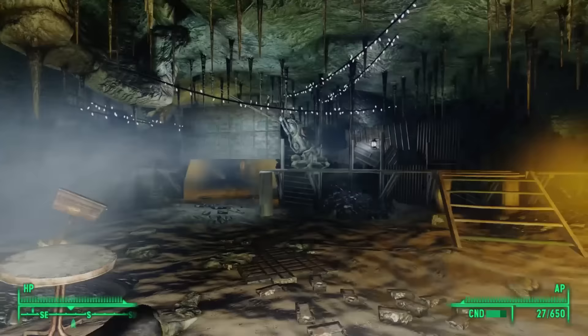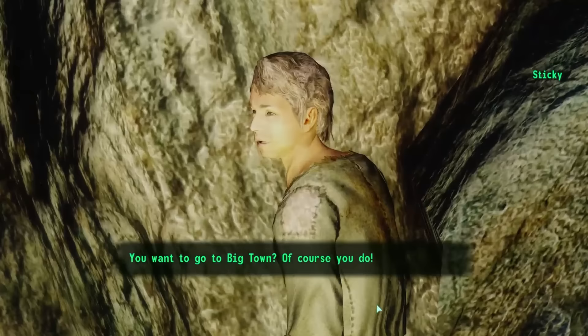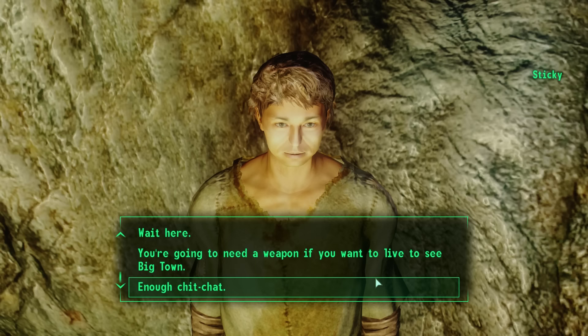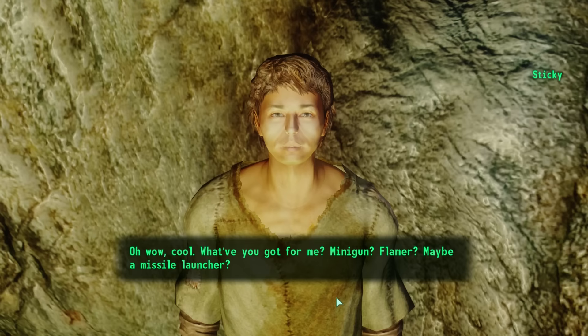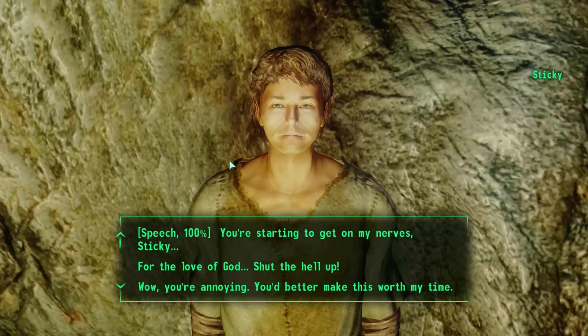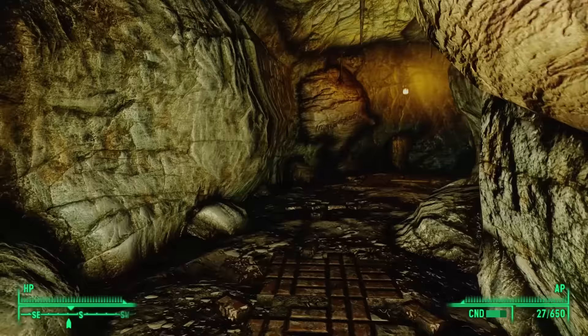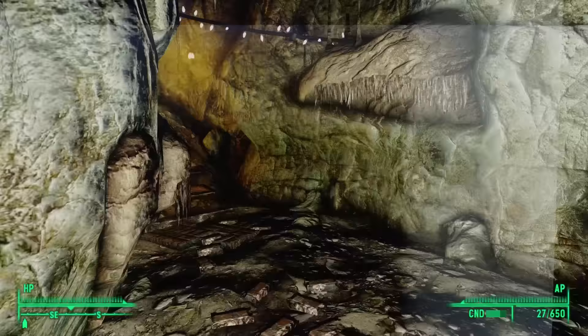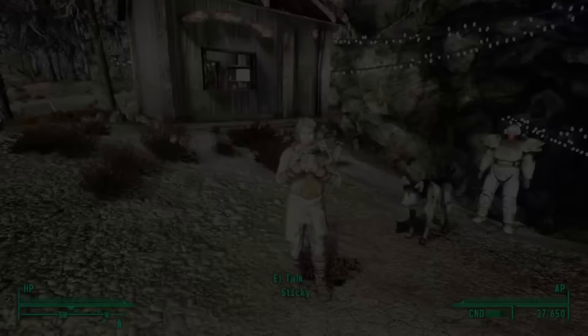After resting up for the night, we can leave Little Lamplight. On our way out, Sticky eagerly announces he's ready to go to Big Town. Considering he spent all his youth in the cave, he probably doesn't have any weapons, so we arm him with a laser pistol and some ammunition to keep him safe. And with that, we've fully explored Lamplight Cavern and can start on our trip to Big Town — with Sticky proving to be an interesting temporary companion. We'll fully explore the joys of traveling with this young man in our next episode.